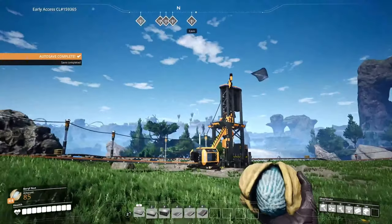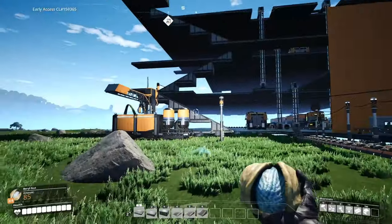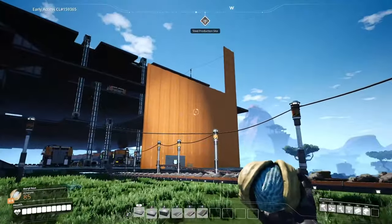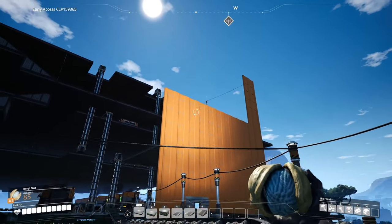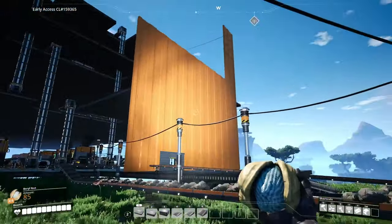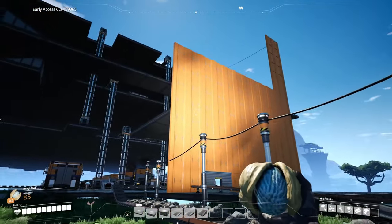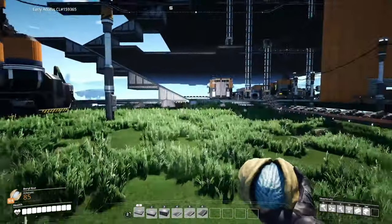Hey everybody, this is GliderCat and it's time to play. We're back in Satisfactory. I didn't really do much between episodes - I just kind of experimented with what it's gonna look like once we build the walls here on this giant factory. But I think once we encase it in and eventually try the paint gun, we can make this look pretty cool and get a little more creative with it.